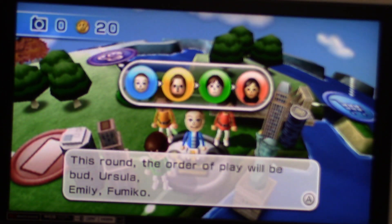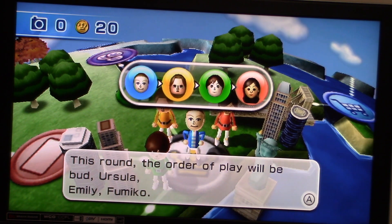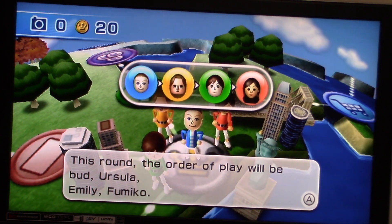The results are in. This round the order of play will be Me, Bud, then Ursula, then Emily, then Famiko.